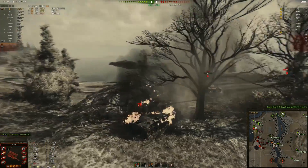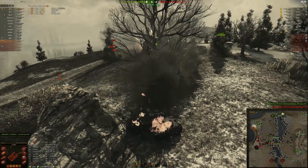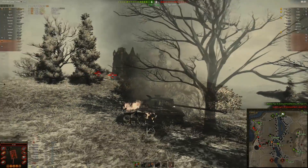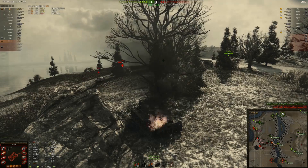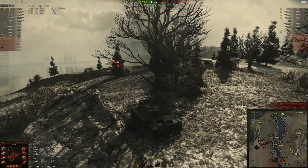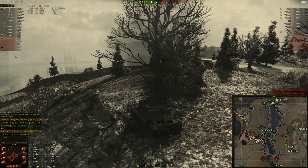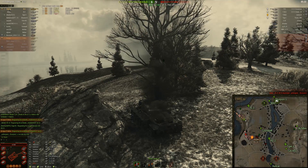Super Pershings are being played a lot lately — probably because of the buff. People are doing really well, getting lots of damage dealt, making lots of credits. In total, Koenig blocks 9,020 damage just sitting there in a Tier 8 medium tank. So that does it for our Super Pershing video for today.